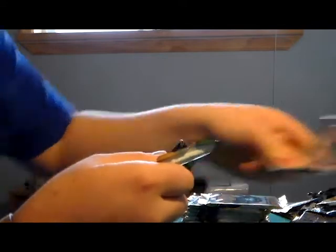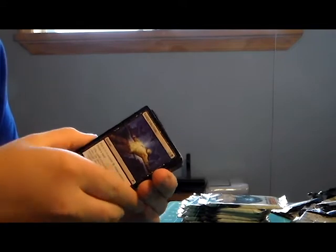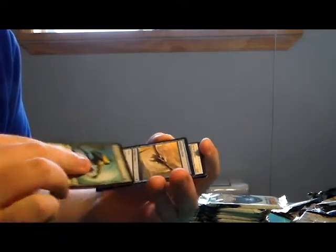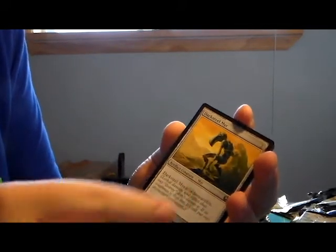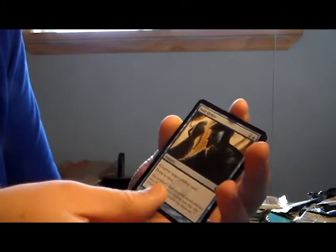Now we're on to the Caldeum Imperium packs. Vigil for the Lost, Darksteel Myr, Halt Order, and a Darksteel Juggernaut. A Goblin token and a Swamp. Next pack: Volition Reigns - a second one - Golem Artisan, Darksteel Myr, and Shapeshifter. Pretty nice - I haven't seen that card in a long time.